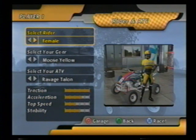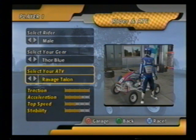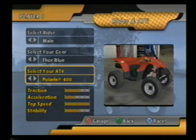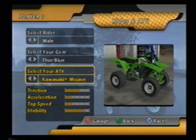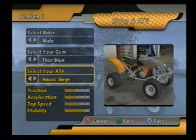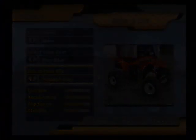A cool thing is when you select your character, you can customize all their features — like whether it's male or female, and what kind of gear they have, like the shirt and pants ATV riders wear. They have all these different real-life ATV brands with specific colors you can choose from. Then you can choose your ATV, and they have a bunch of companies like Honda — it says Honda on the back there. So that's really cool.